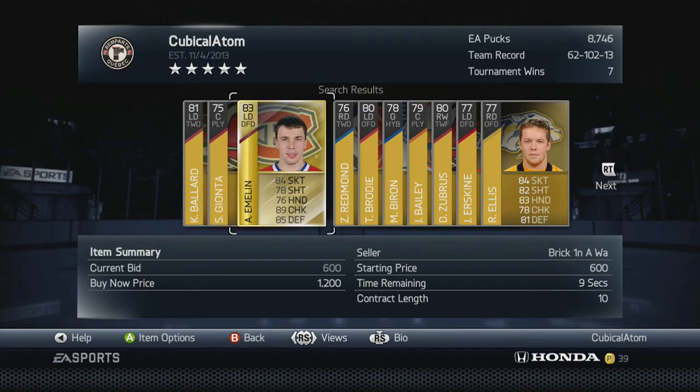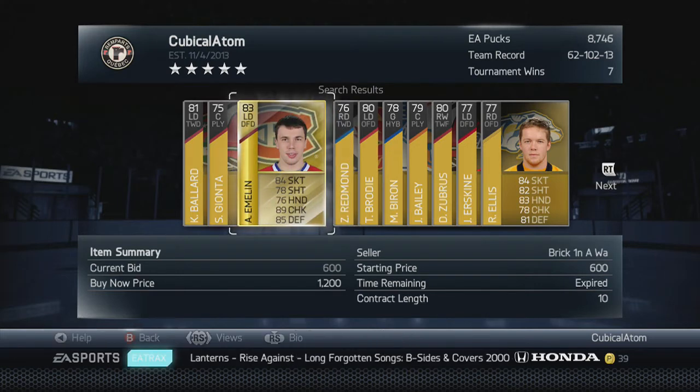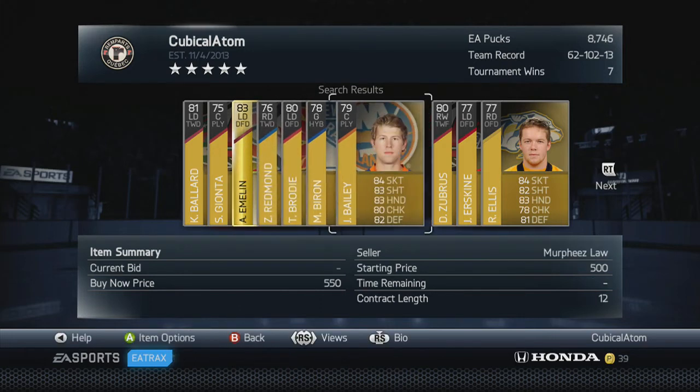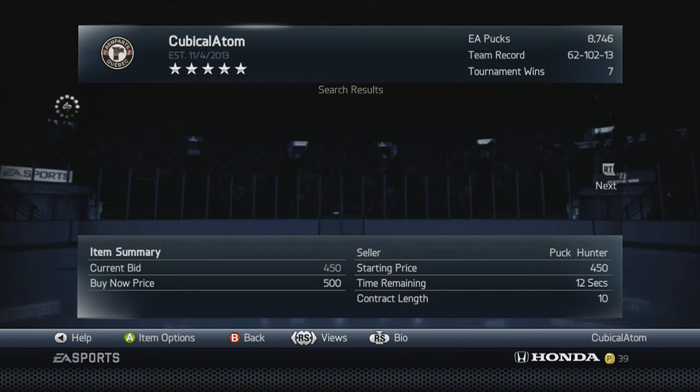For someone like Emelin, it's not going to work because his quick sell is around 613 pucks. The most you would ever want to spend on a player 84 overall and below — that's a gold player — is 600 pucks. If you're using this method, 85 and above they sell for more than 650, so that's a big note to take.